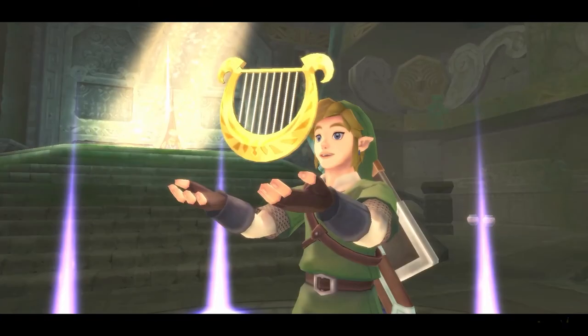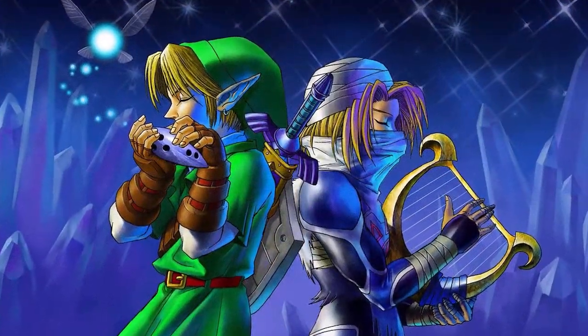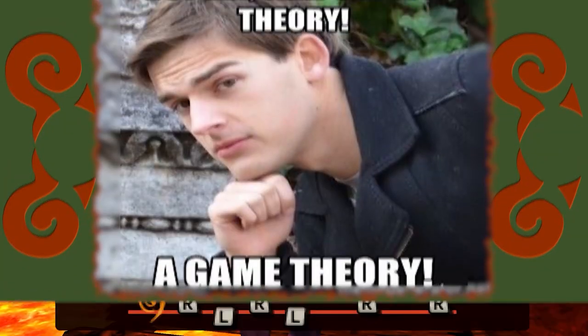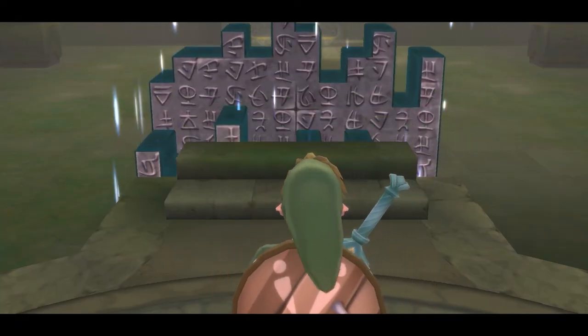Skyward Sword also features a Harp, called the Goddess Harp, originally Zelda's, who is the Goddess Hylia Incarnate. There's some implication that this could be the same Harp Zelda uses in Ocarina of Time as Sheik to teach Link songs, passed down to the royal family. But for now, that's just a theory. Eventually Link dawns the Harp after receiving it from Zelda, and learns several songs which have varying magical effects, such as opening trial gates to the Silent Realm and activating the Gate of Time.